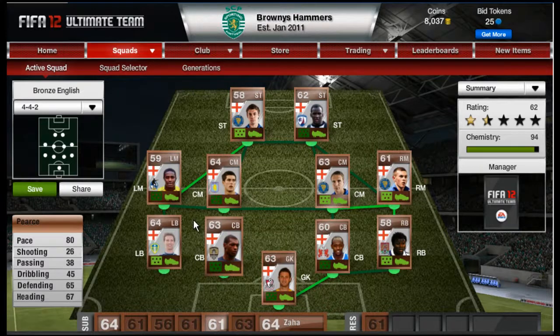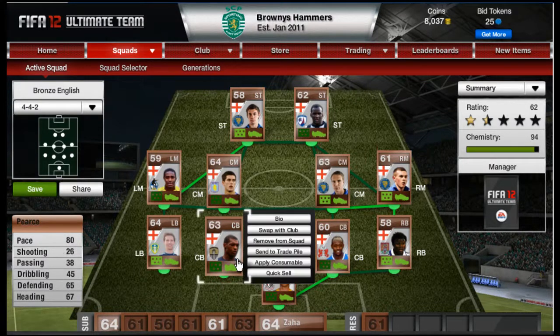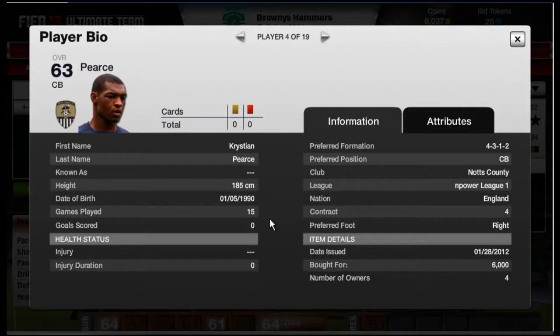Moving on to center back — Pierce has got 80 pace, which is all you really need for a bronze team. Pace is what you want. He's got decent defending stats of 65 and 67, with 67 heading. The 80 pace makes a big difference because you can keep up with strikers. He was bought for 6000 in the 4-3-1-2 formation.